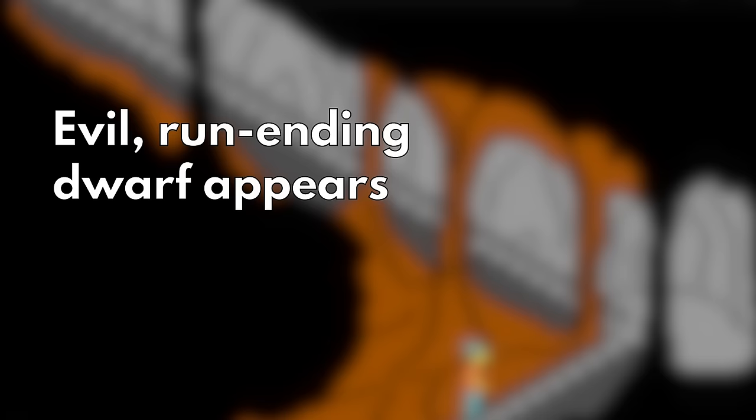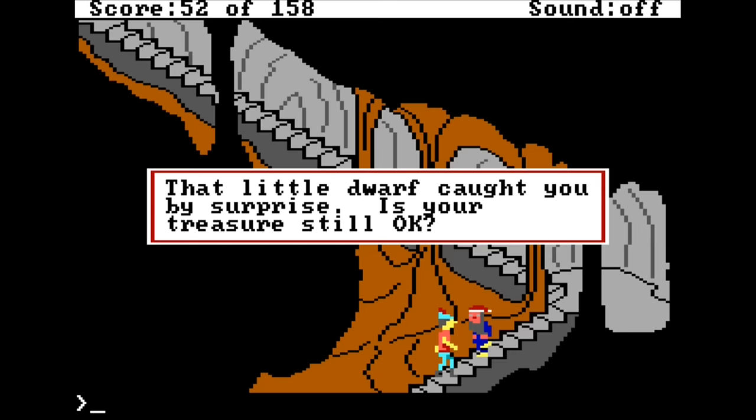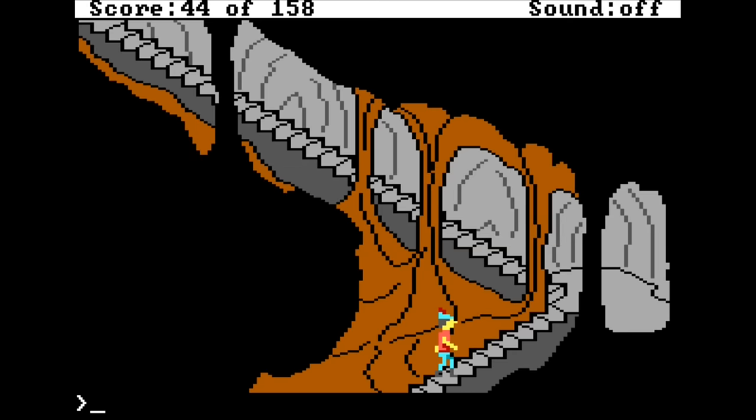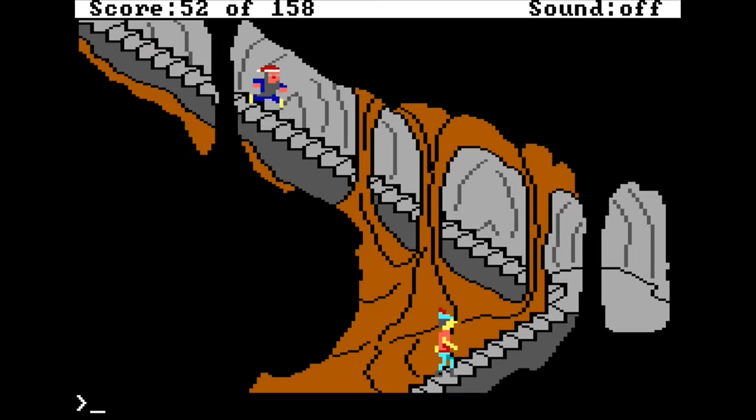He can appear on your way up the stairs — though thankfully not on your way down — and has a 59.76% chance of showing up to snatch one of your hard-earned treasures. If he steals one of the main quest items, you can't get them back, making the game unwinnable. You can outrun him by walking back down and then back up, but each cycle eats up precious time.